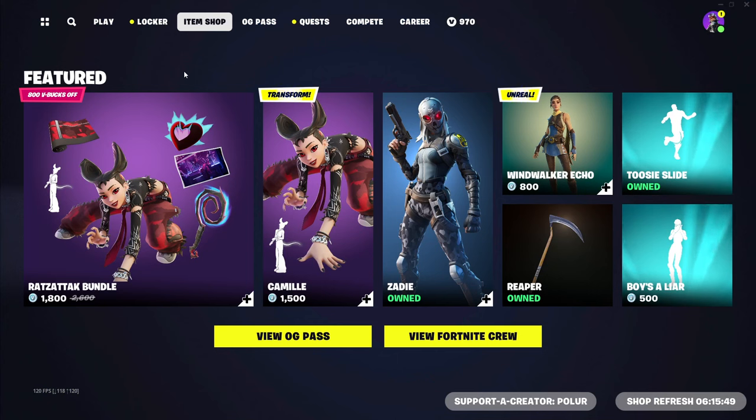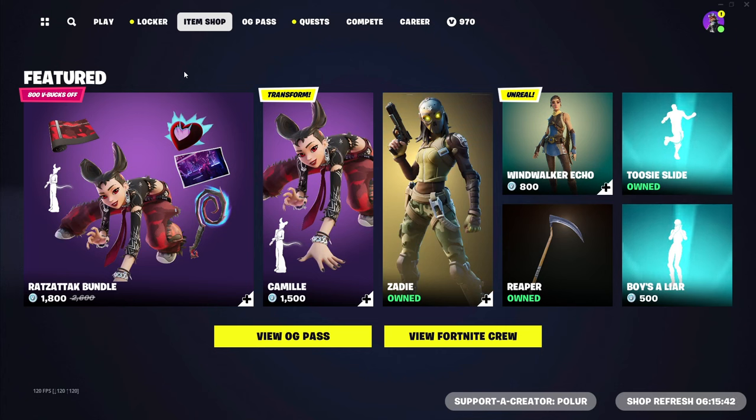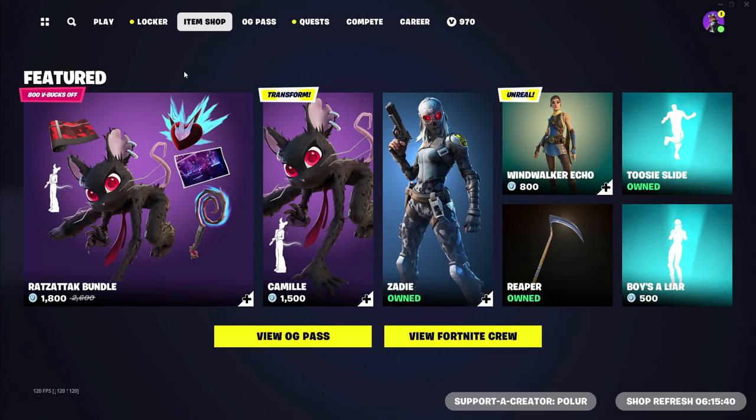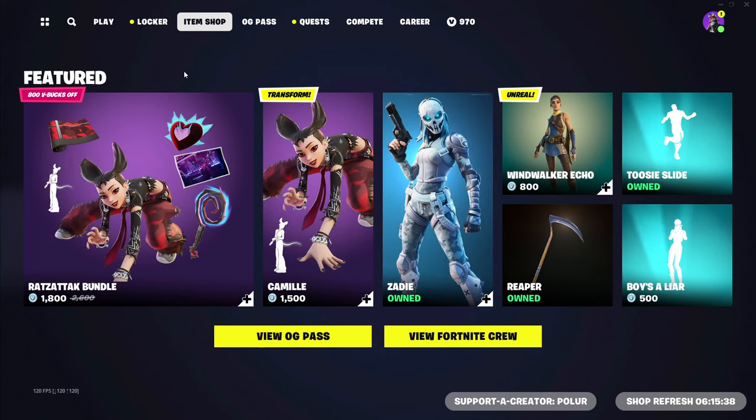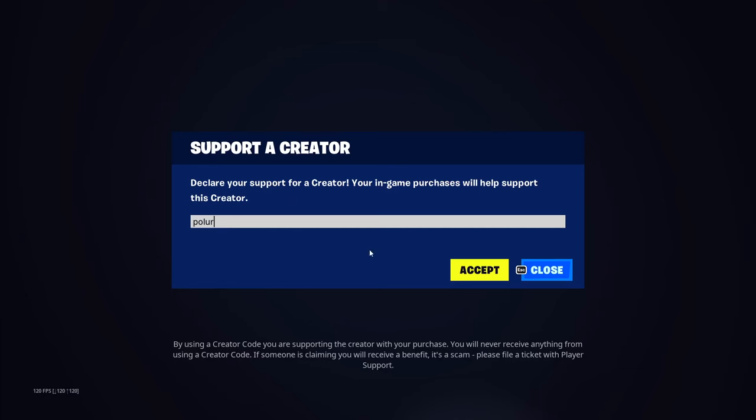So if you guys want any of that, like this video and subscribe to the YouTube channel with all notifications on. Make sure you guys click the bell and turn on all notifications because I upload videos every single day. Use my support creator code in the Frontier shop — my creator code is P-O-L-U-R — as this does help me out a lot.